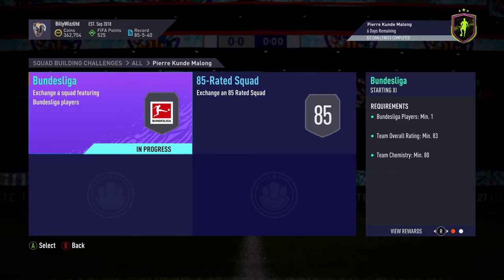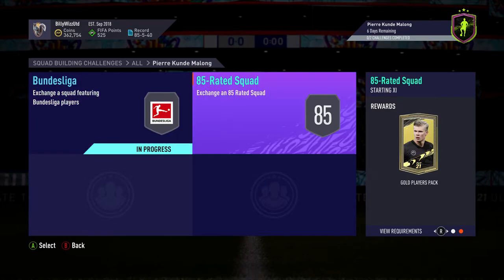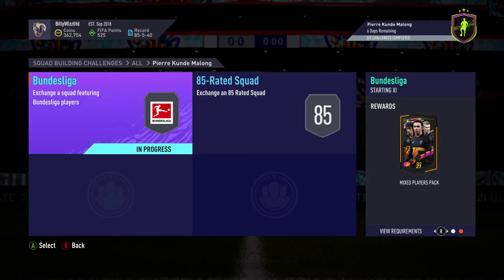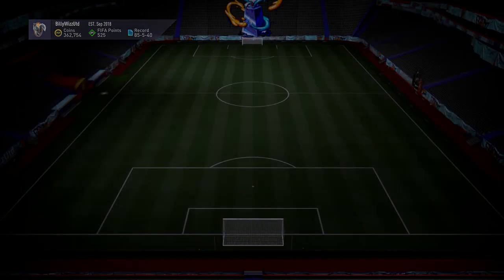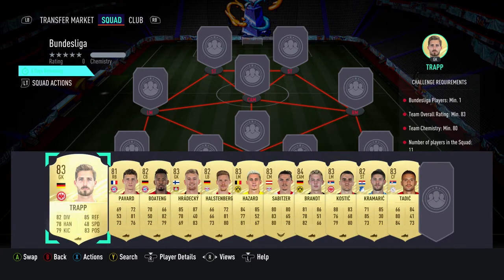The one we're doing today is the Bundesliga SBC. That costs around about 18k. Like I said, the two together cost around about 80 to 90k, and we get a mixed players pack back for that one and a gold players pack back, so we get about 20k to 30k back in packs. Let's crack on and get the Bundesliga one done, and then we'll crack on with the next one after. Requires no loyalty, no position changes.